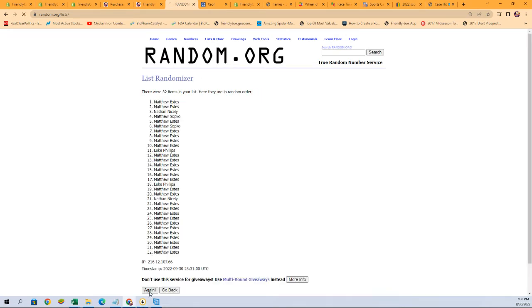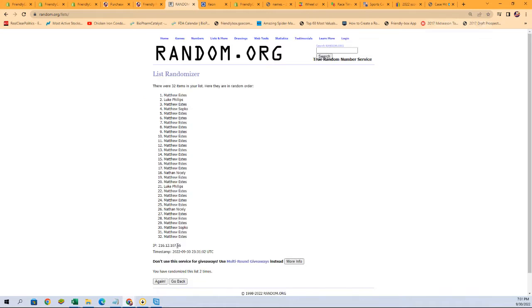Running through the randomizer — one, two, three, four, five, six, and seven. We can see them all on one screen now. Let's grab our names from there.